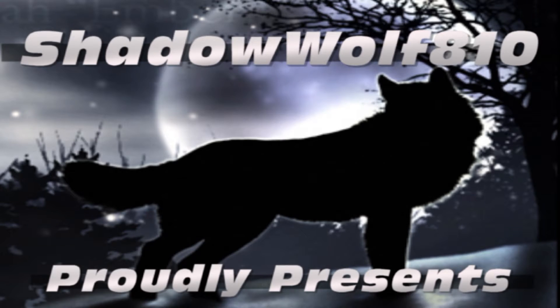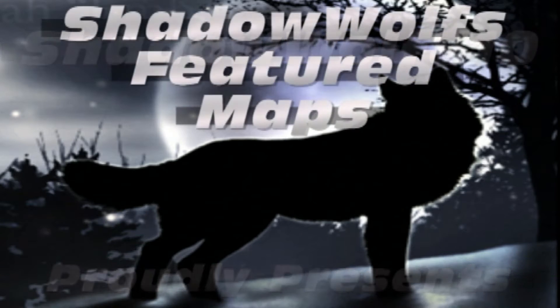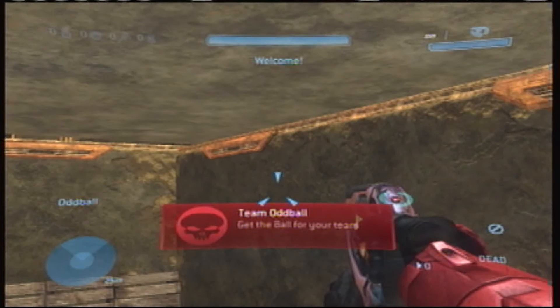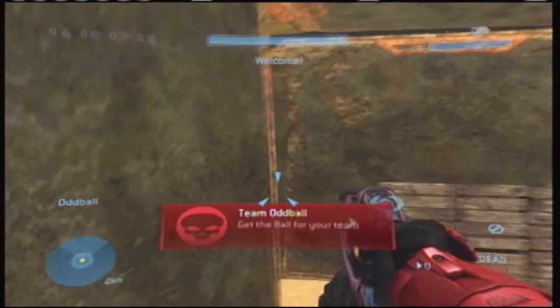Hello YouTube, this is Shadow Wolf Fateland Zero and on this episode of Shadow Wolf Featured Maps we're going to be taking a look at a map called Dead on Sights. This map was made by Ump and Thump and it's pretty good, I really like it.